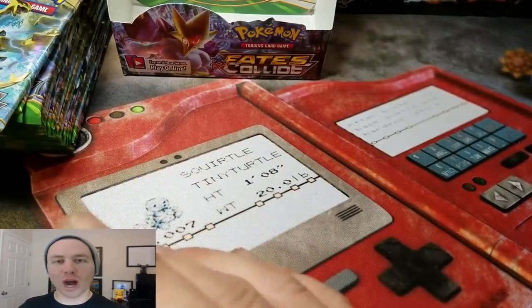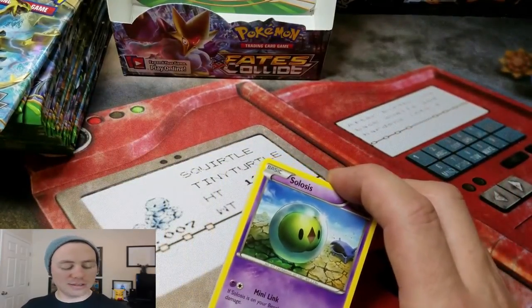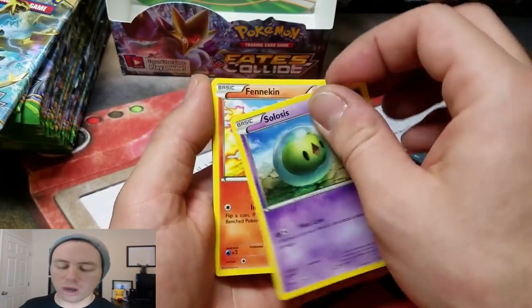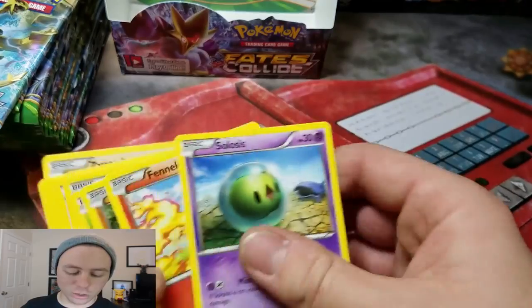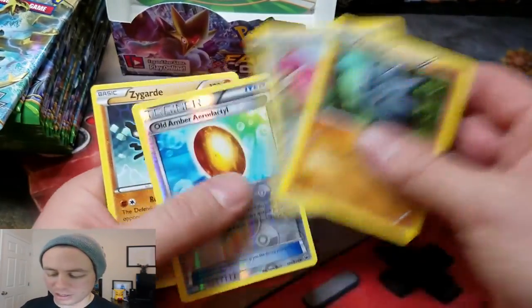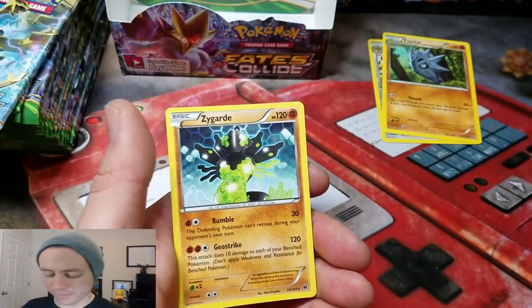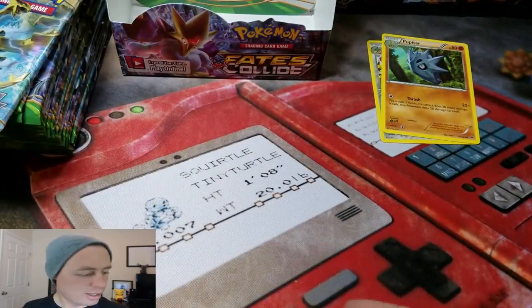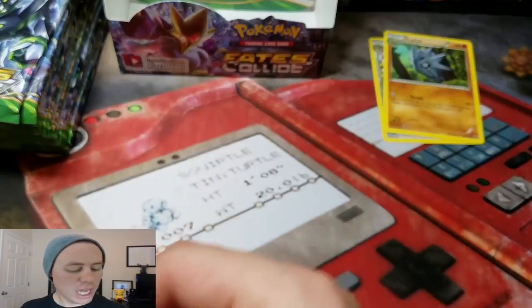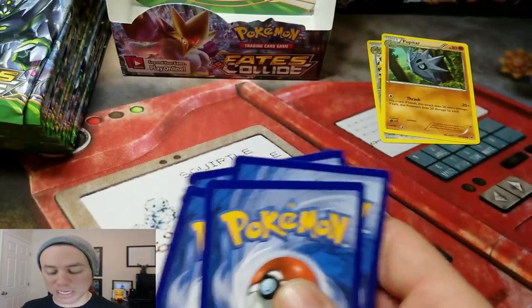Thank you guys so much for watching and I hope you enjoyed this video enough to like it. Stay tuned. Here I tell you I'm going to do a speed run and I'm too busy blabbering on and I totally messed it up. So Old Amber Aerodactyls are Reverse Holo Rare followed by Zygarde Rare. For real now — I'm going to do a speed run and then totally not do a speed run.